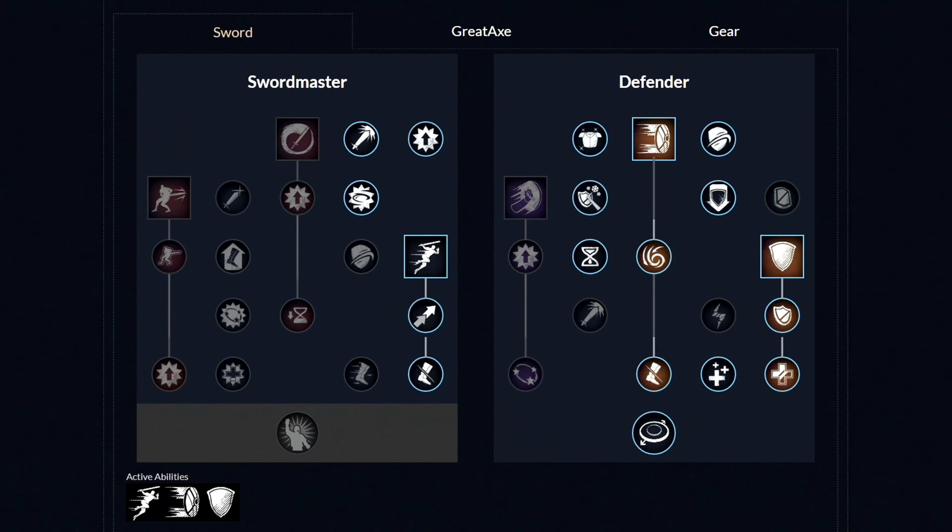For our second weapon, we have the Sword. Right off from the start, you want to unlock both these two perks and then get the first ability called Leaping Strike, and then get these two perks. Now let's move over to the other side and unlock the second ability called Shield Rush, and then get these four perks. And then lastly, unlock the last third ability called Defiant Stance and then get these two perks. From this point, you're free to pick and choose which perks you want to unlock next.